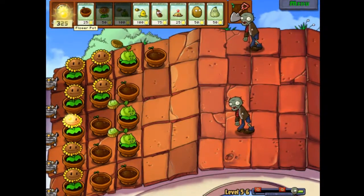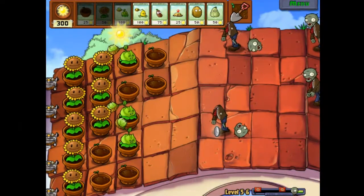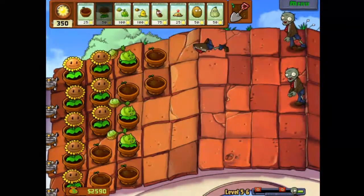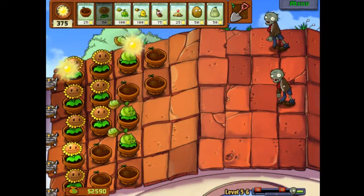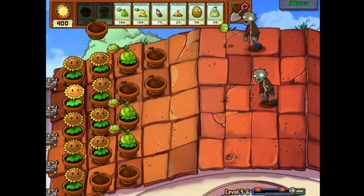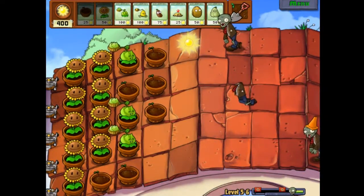Fingers crossed anyway. So we're doing okay-ish. There are also zombies with bungee jump things — they can jump down on top of your plants and take them, which makes it more difficult. I'm going to keep that frame rate in the bottom right-hand corner all the time now, so I know it's recording.